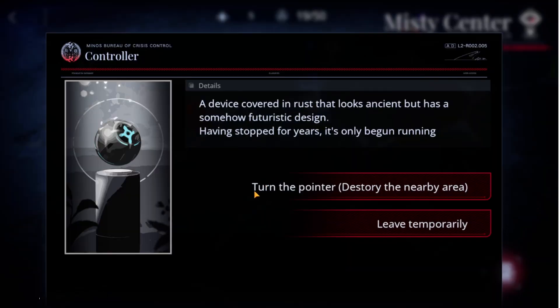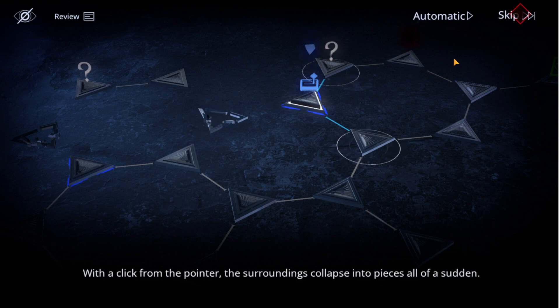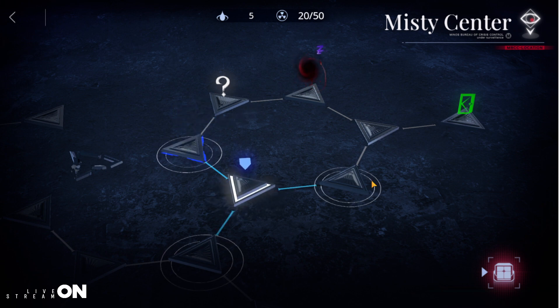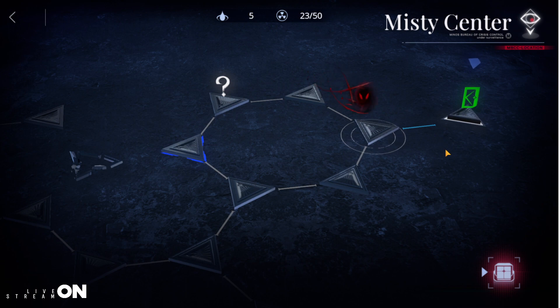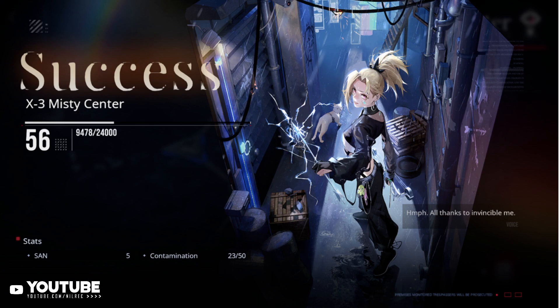Then lure them back to that original position. For this one, pick turn the pointer to destroy the nearby areas and click that — both black spirits are destroyed. After that, just avoid this, go down here, go to the door, choose leave, and there you go. Thank you guys so much for watching and I'll see you in the next video.